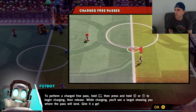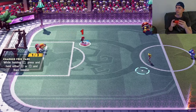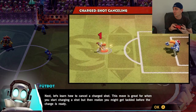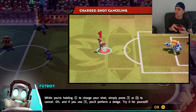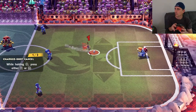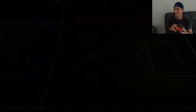Charge free pass — you can pass it farther by holding L and then holding your pass button. You can see the little arrows there too. L will make sure you're doing things faster. Holding A to charge your shot, press R or ZR to cancel. I tricked him — I tricked him a couple times. That's good to know.